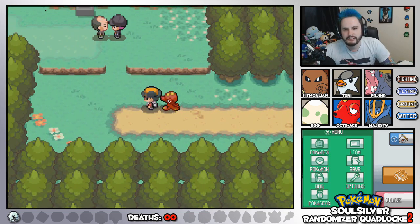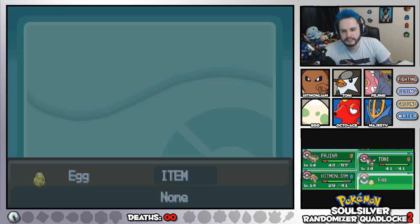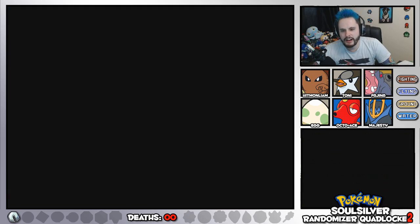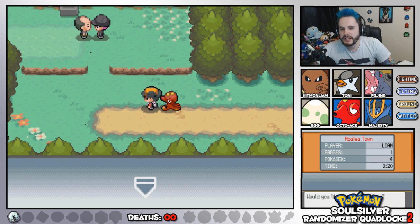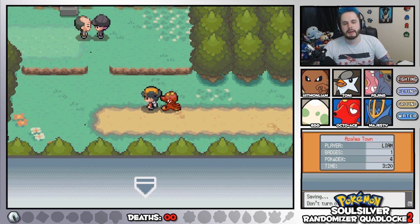So now we're in Azalea Town. Lovely. How's my egg doing? I didn't actually check on my egg. Doesn't seem close to hatching — what the hell kind of egg is this? But this is where I'm going to save it for today, now that we're at Azalea Town. We'll go hang out with Kurt in the next episode.